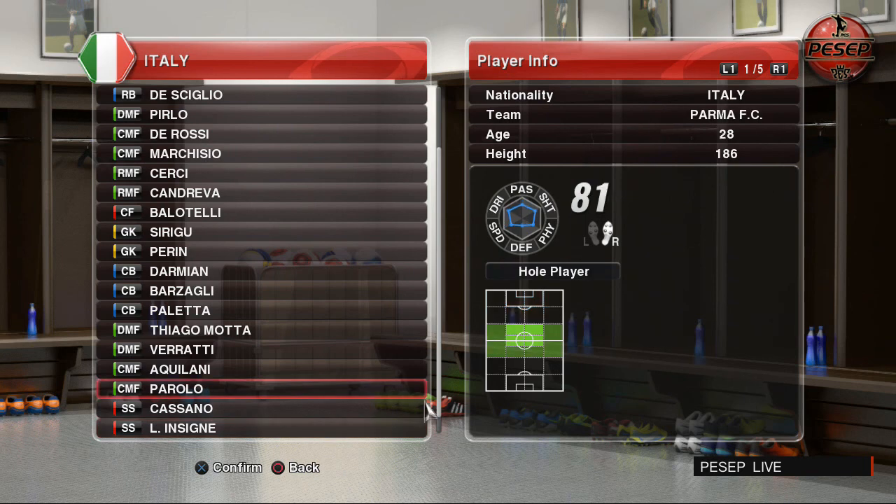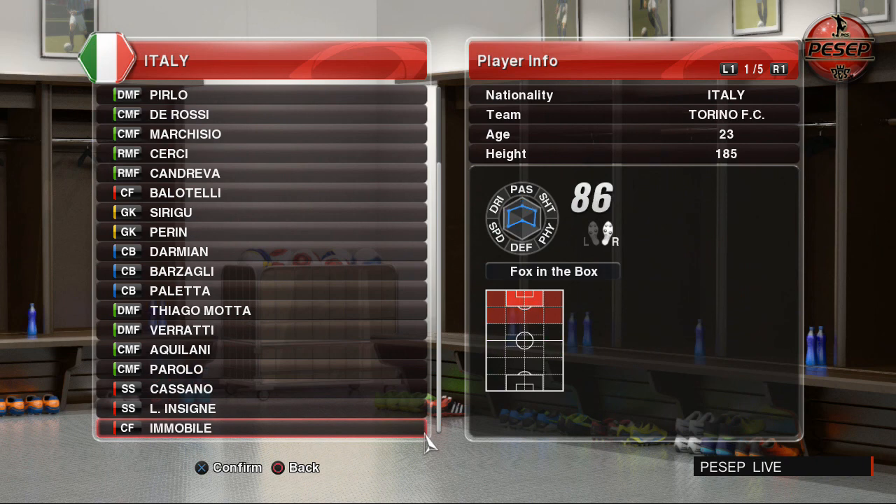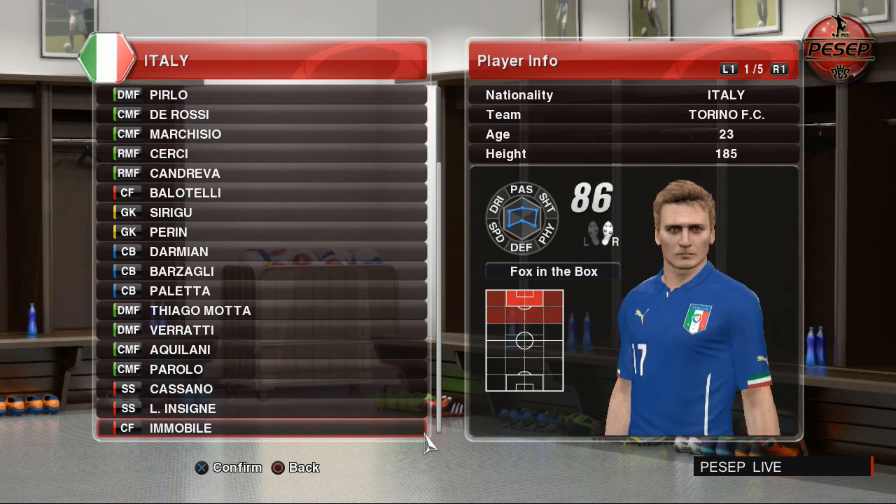Paralo has been updated, and Cassano has joined the World Cup squad as well. Most importantly, Immobile's face has finally been updated — it looks like him now. And his status went up from 81 to 86.